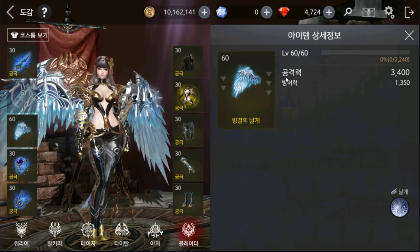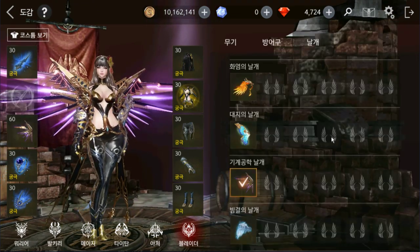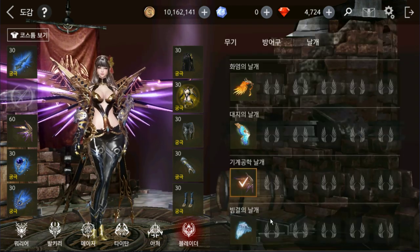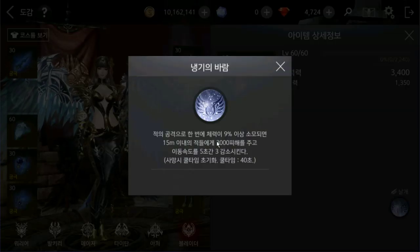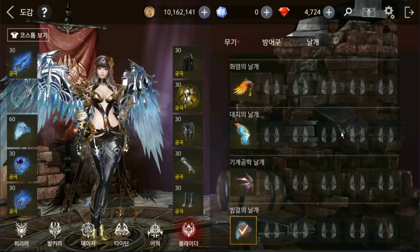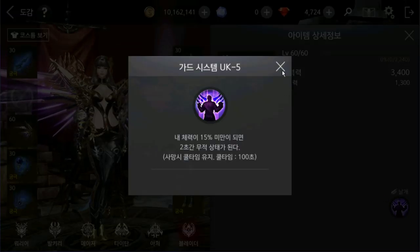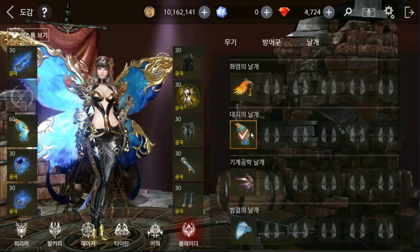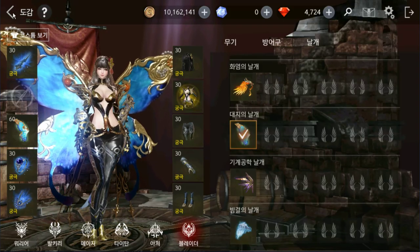How about stats? For stats, this wing is going to be better. The main difference is with the Awakening skill or Wind skill. They have different skills - one has an upgrade skill, and another has a Protect skill.